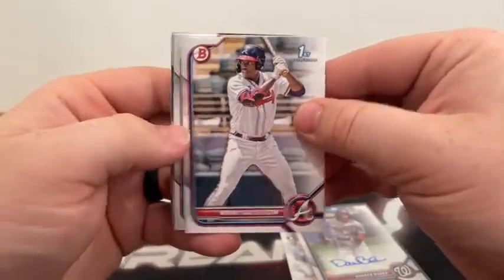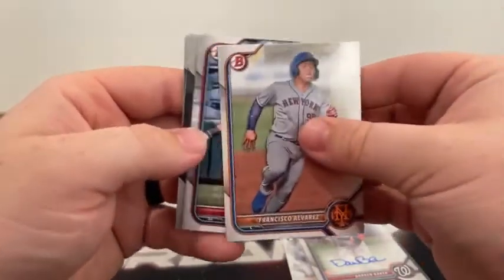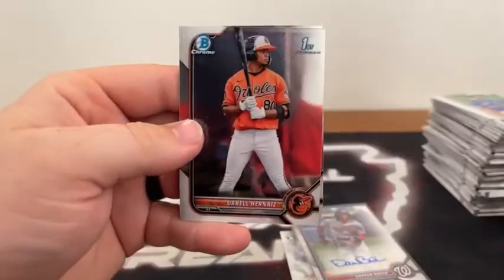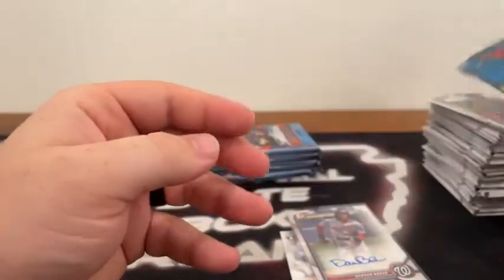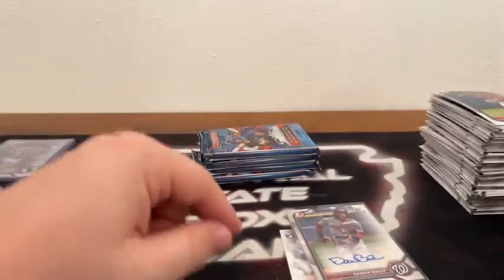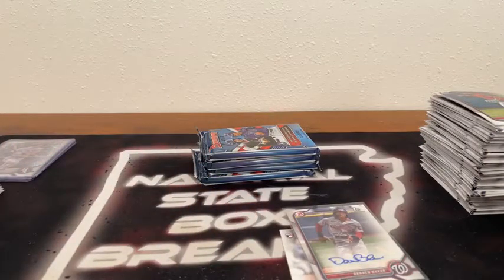Continuing through the pack: a First Bowman paper of Mackie Backstrom, Francisco Alvarez, a paper of Vera, First Bowman Chrome of Daryl Hernaiz and Jordan Lawler to the Arizona Diamondbacks. Very nice Darren Baker hit!